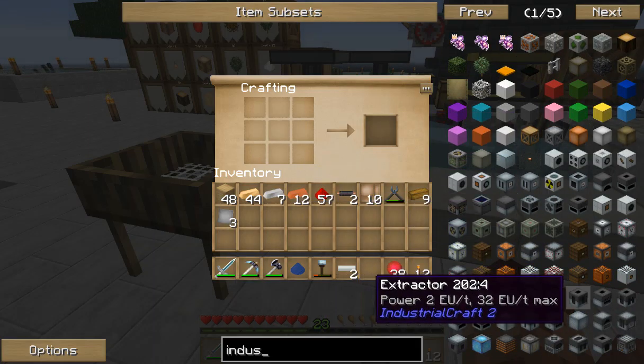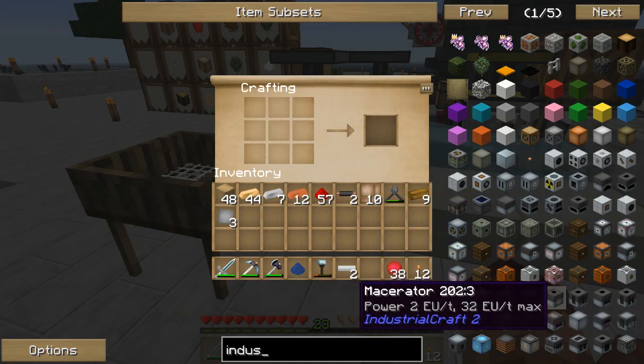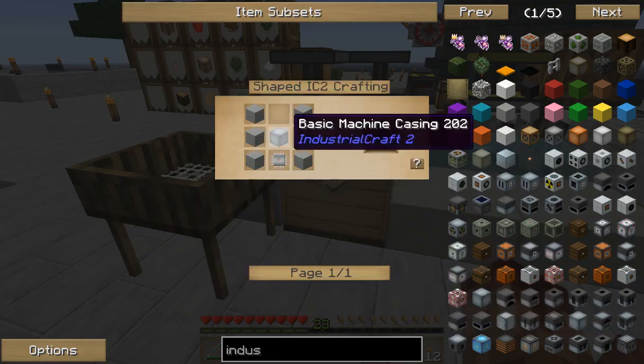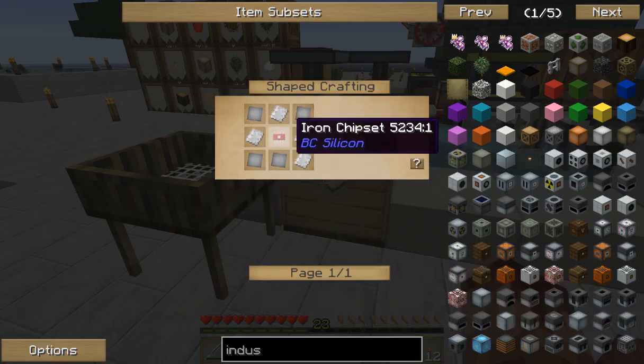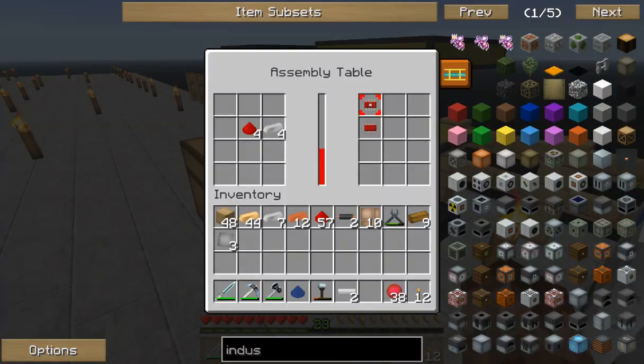Let's take a look. Macerator - that can always be useful for some things. Compressor is another iron chipset. This is taking a while.